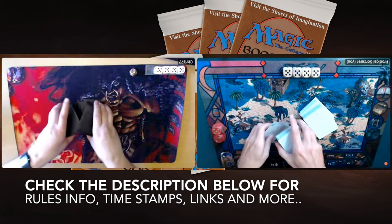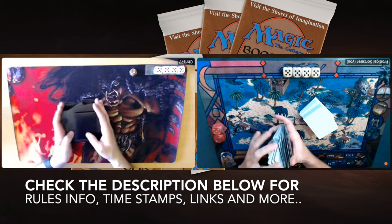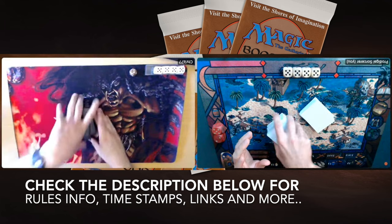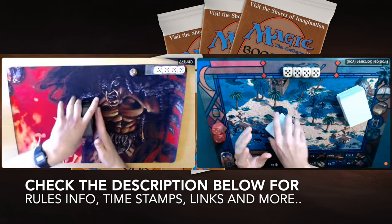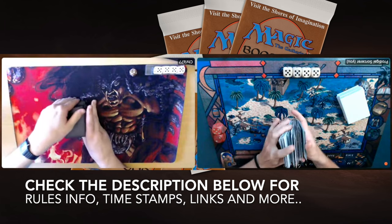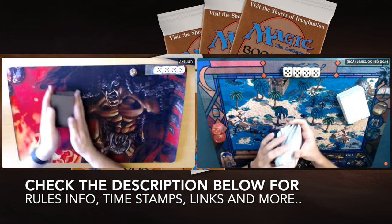In the description below you can also find several timestamps. One of those reads 'MTG Games,' so if you click on there it will take you straight to the game action — I know some people prefer to check out the game first and the decks later. That's the easiest way to do that.